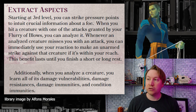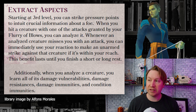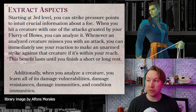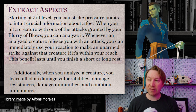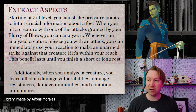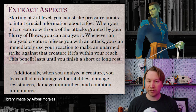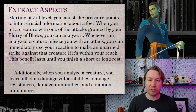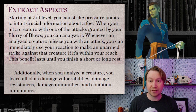At third level, you get Extract Aspects. You strike pressure points to learn critical information from people. When you hit a creature with one of the attacks granted by your flurry of blows — not just any of your attacks, specifically your flurry of blows — you can analyze it. Whenever an analyzed creature misses you with an attack, you can immediately use your reaction to make an unarmed strike against that creature if it's within your reach. So you effectively mark the creature as analyzed, and if it misses you with an attack, you punish it by reading its movement.